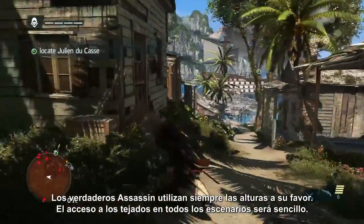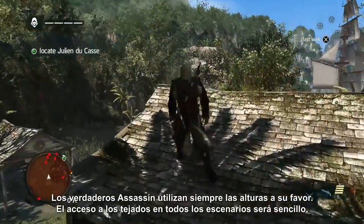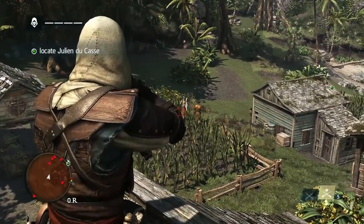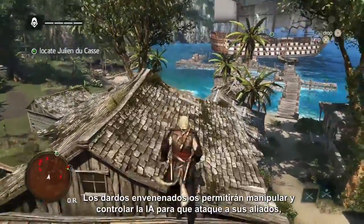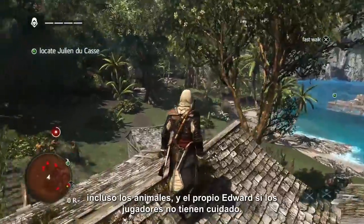You are a true assassin when height is in your favor. In every location we've made access to rooftops easy. This, along with strong stealth rules and mechanics, is what our fans have been looking for. We're showing off a new weapon — the blowpipe. Using berserk darts, you're able to manipulate and control the AI to attack his own allies, even animals, and Edward himself if the player is not careful.